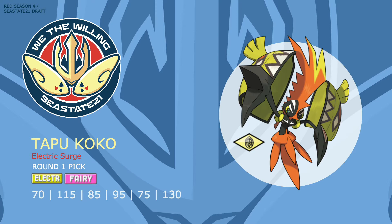Another notable move Koko can run is Taunt, which can prevent hazards and other utility moves like phasing, recovery, and setup. A Calm Mind and Roost set is yet another possibility, and with that blisteringly fast Speed stat, running something like this could prove to be quite the threat, especially once my opponent's mons have been whittled down a bit.